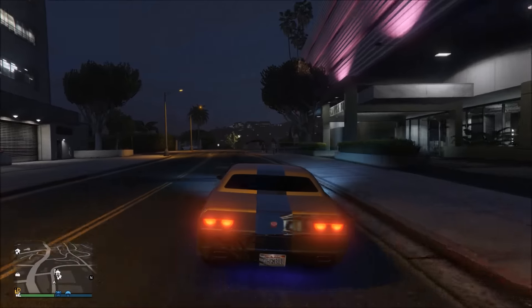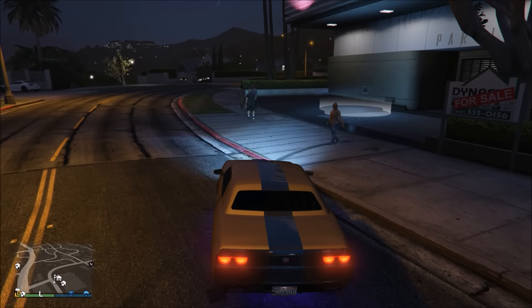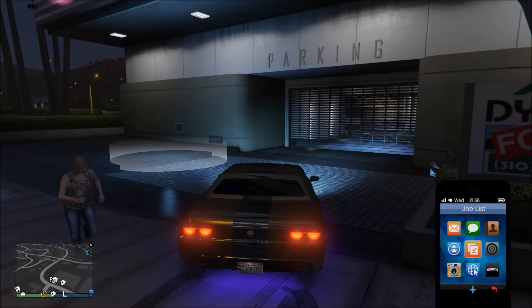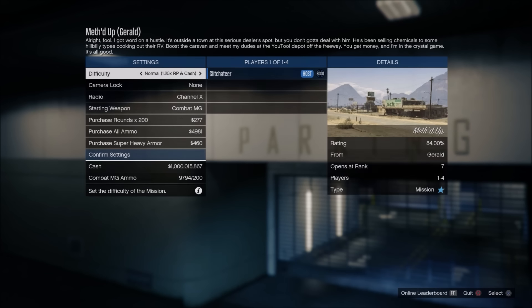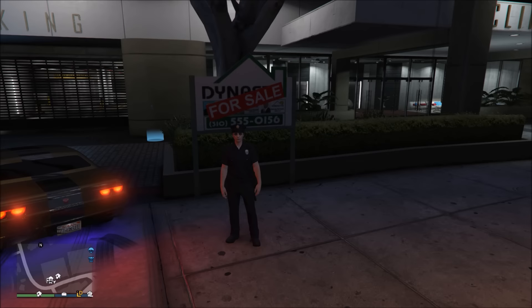Once you get back to your apartment, you're going to need a job invite from any single player character. Once you have that, go ahead and park your vehicle, then open up your phone and join that single player job invite. It can be Gerald, Martin, Lester — any of those guys. Just make sure you're in your vehicle when you do it. Once you go into the job, quickly back out of the job as soon as possible.